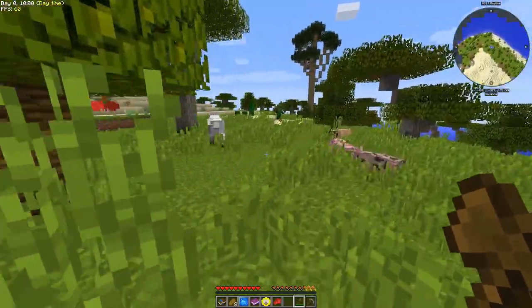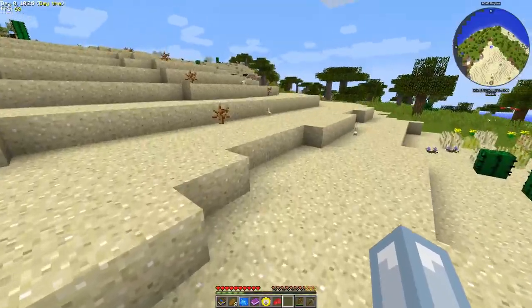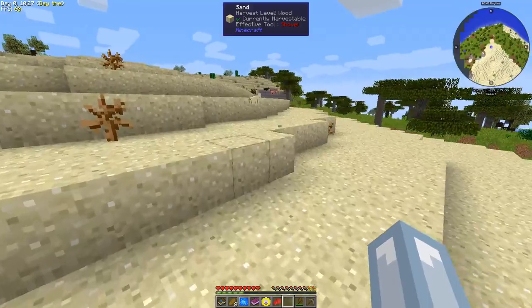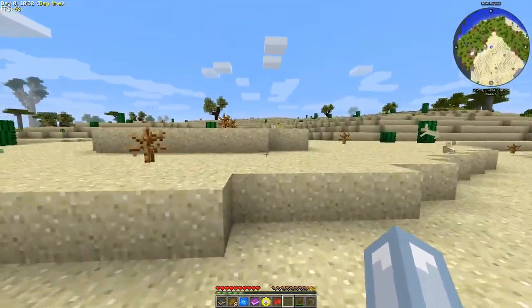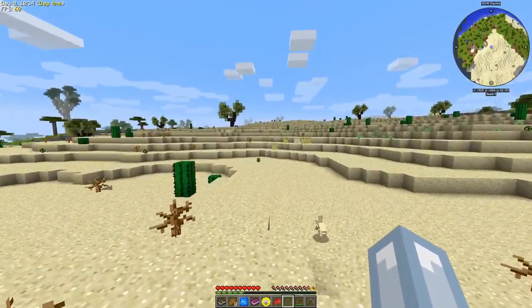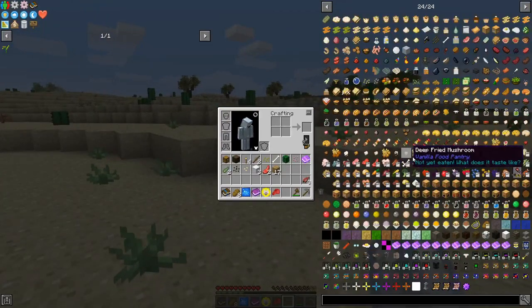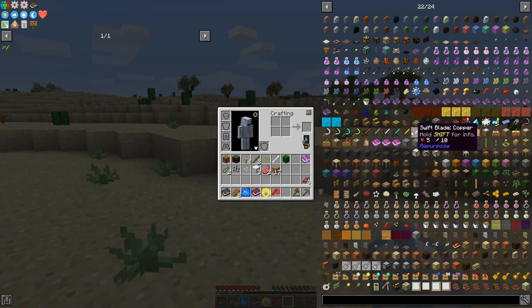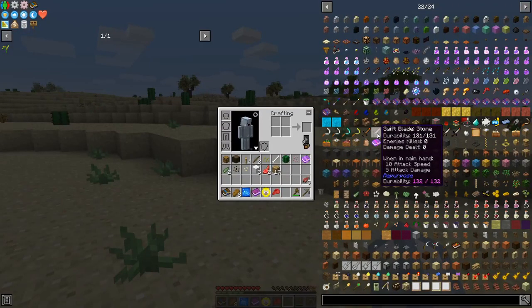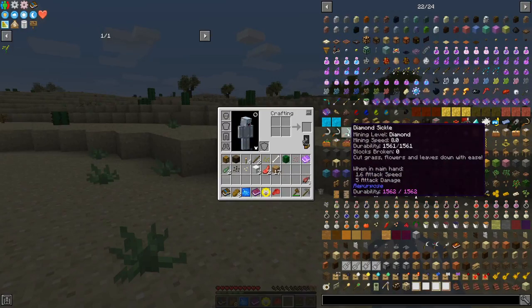We need to kill a sheep - so fast, come back! This first episode will be just exploring around, looking at what we have to work with and what kind of life conditions we have. We have a lot of items and most of this is food. Swift blade - it tracks how many enemies you killed. Mining speed, blocks broke - nice.